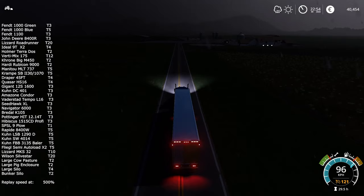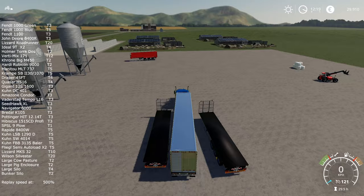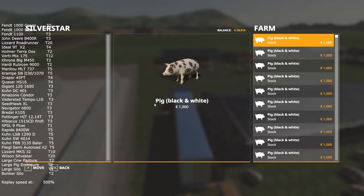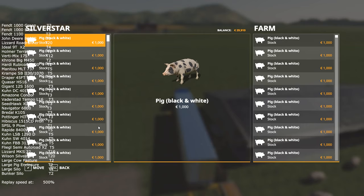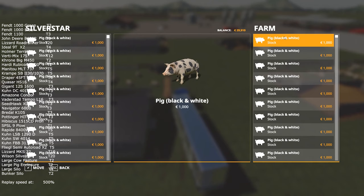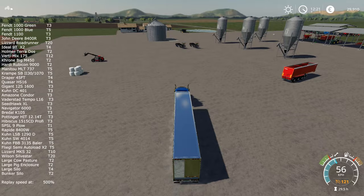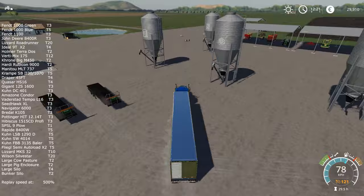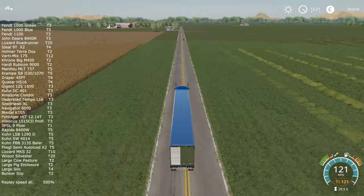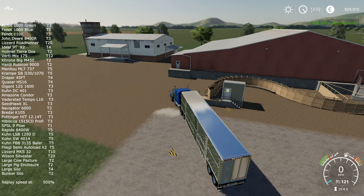I should now be able to deliver 800 pigs at once, and maybe even more in the future. The limiting factor is that animal placeables can only hold a maximum of 511 animals each. After fast-forwarding a bit more it looks like I have enough for one more delivery, which will bring in another 800,000. That wraps up the episode. Thank you all for watching — if you enjoyed the video give it a thumbs up and leave a comment saying what you'd like to see next time. Have a great day and see you next time!